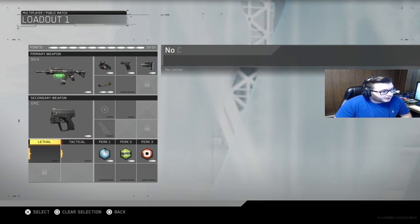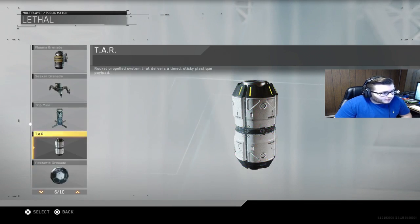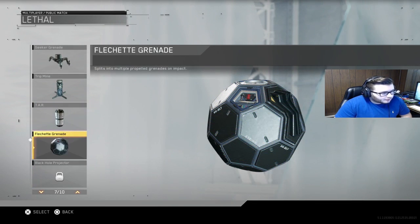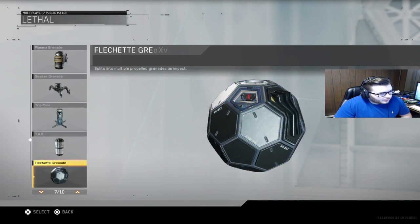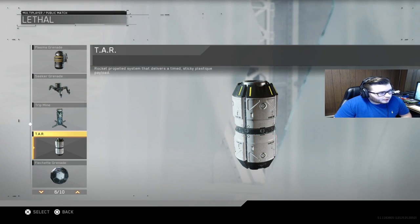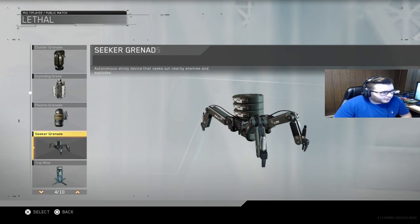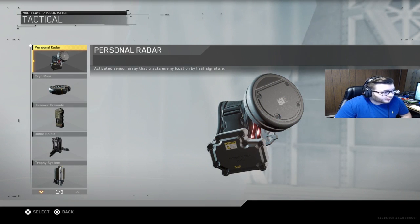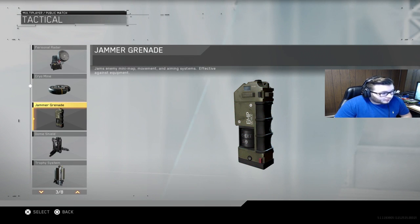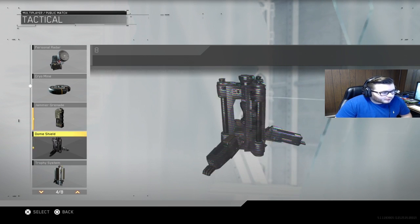For lethal grenades I've tried the cluster grenade, plasma grenade, TAR, and flechette grenade. I'm mainly a fan of the plasma grenade. I didn't try the others enough to give an accurate opinion. The trip mine/semtex grenade — I've been attacked by it and it's nothing special, you can outrun it. I haven't tried the exploding drone. Personal radar is nothing special. Jammer grenades are neat — they jam the minimap, movement, and aiming systems, kind of like a futuristic stun.